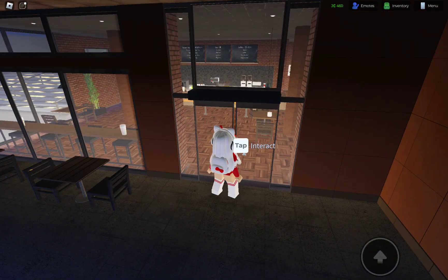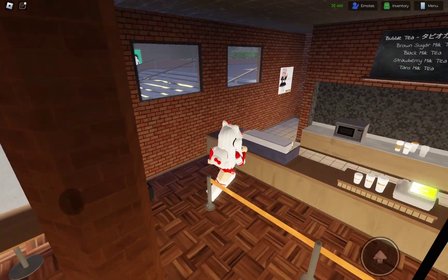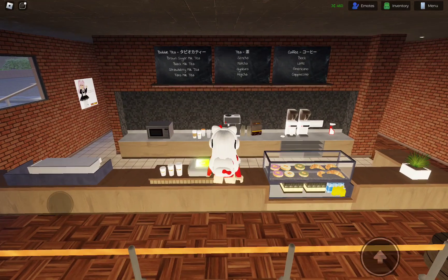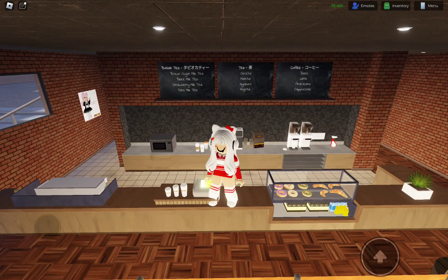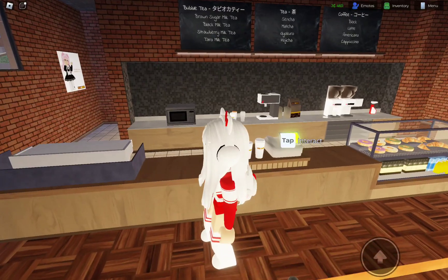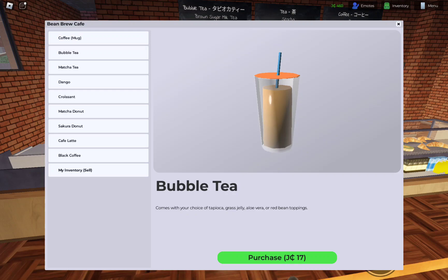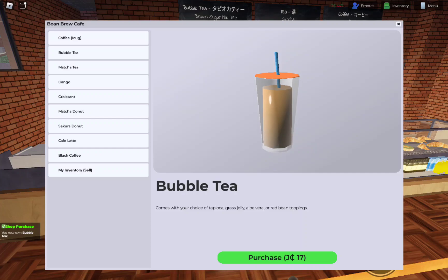So we have this little cafe. I think this is maybe a Japan brand. They have milk tea - now that's what I like. Bubble tea. Tapioca. Would you like to? Yes, you now own bubble tea.